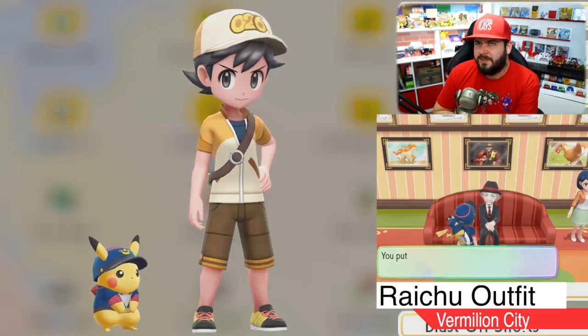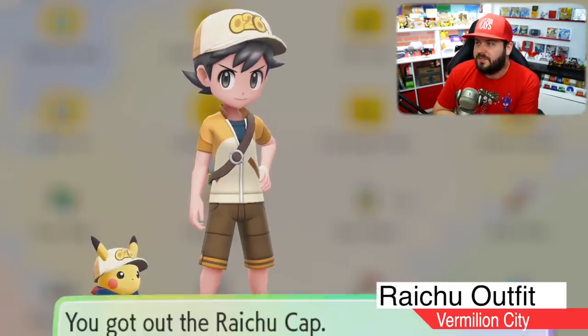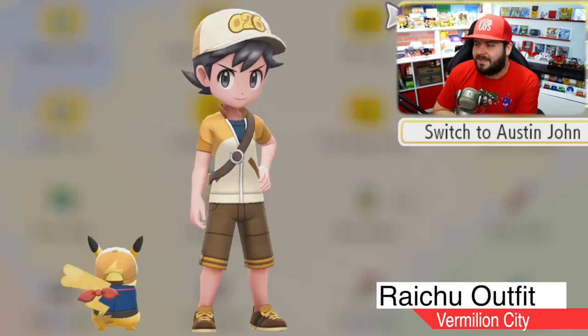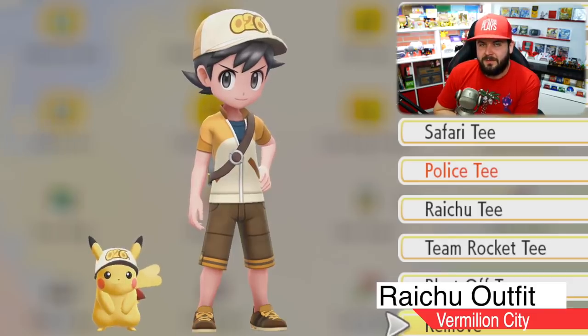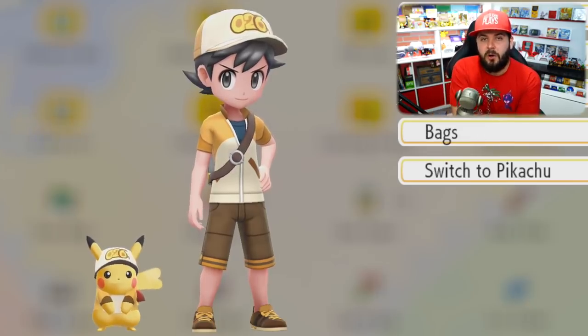The first time you visit him you get the Pikachu set. However, after you achieve maximum friendship level with your Pikachu — which for me was after I beat the Elite Four — you can get yourself the Raichu outfit. The Raichu caps sport number 26 in a Raichu color scheme for both you and Pikachu, and the back of Pikachu's hat now has Raichu's tail on it, which is pretty dope. The Raichu tee makes Pikachu in Raichu's color scheme. It's also worth noting that in early development Pikachu was originally drawn with a white circle in the middle of its body, which was later removed, but Raichu retains that white circle.